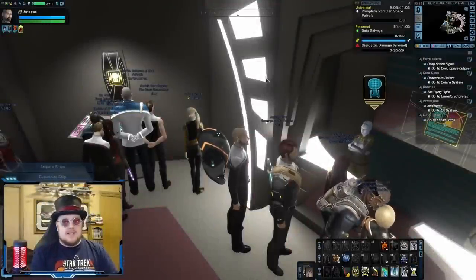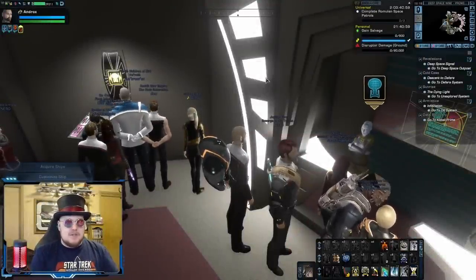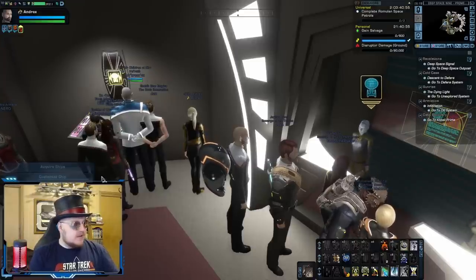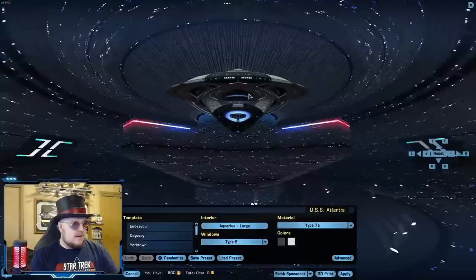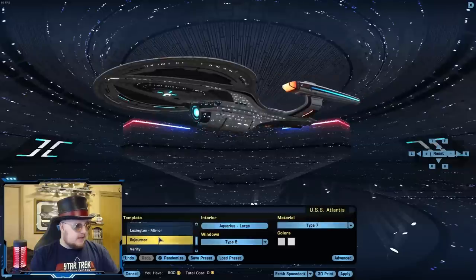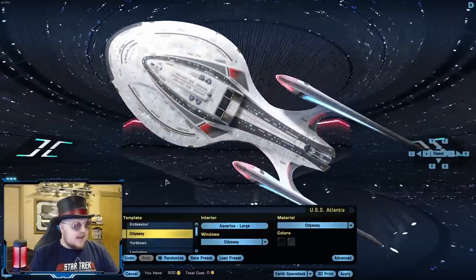First we'll go over how to claim the new Odyssey skin. It's actually very easy because technically there really isn't anything to claim — you just already have it as long as you own any of the Odyssey variants. Just go to the ship tailor and hit customize ship. I am currently running my Lexington Dreadnought, so I've got a bunch of different Odyssey variant skins. But we're here for the new one — the revamped Odyssey class.